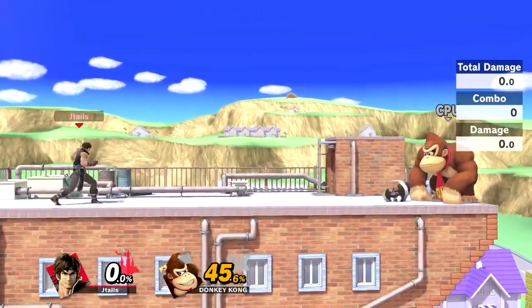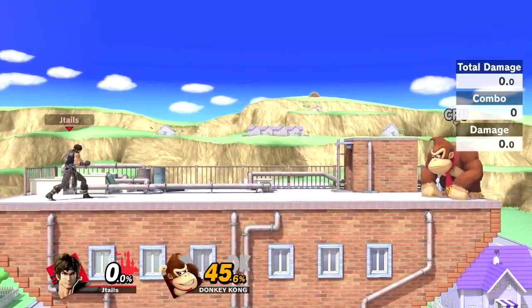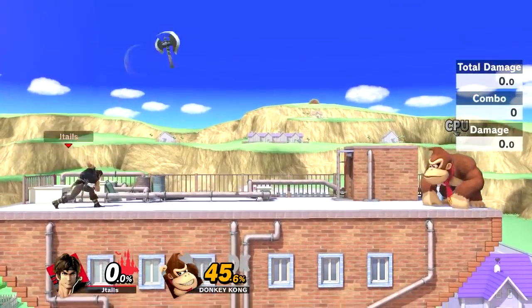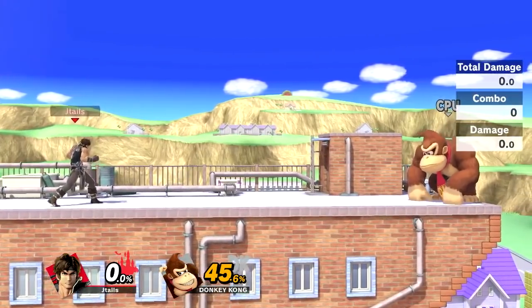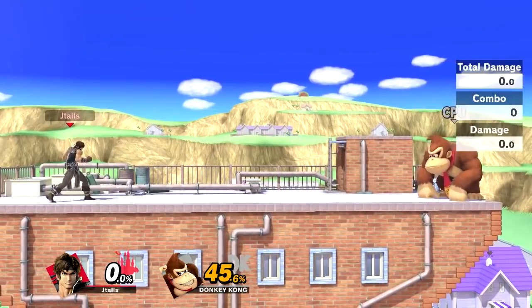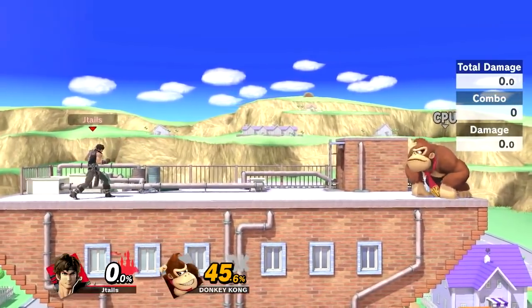Axe is used for controlling the air and forcing your opponent to air dodge. Opponents can attack the axe and negate the hitbox, but if they're attacking the axe, they're not attacking you — so you can punish them when they touch the ground. That's kind of Richter's game plan: control space with projectiles, make your opponents jump or air dodge, and then when they land, F-tilt them or grab their landings.